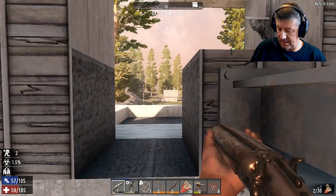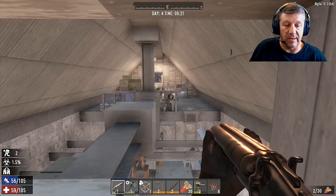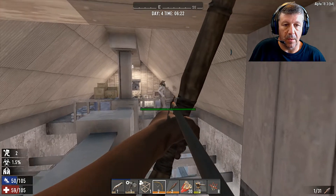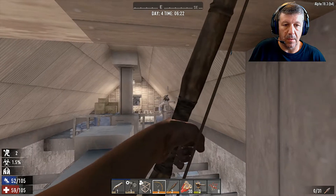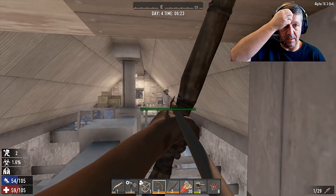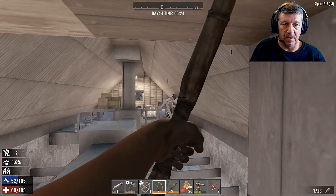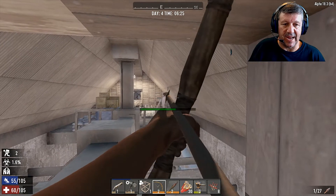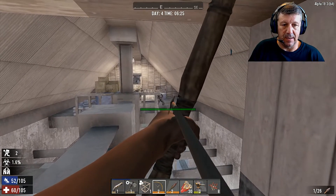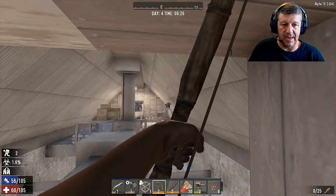Someone's bashing something. He's over there - he's trying to break out the wall that way. That's how he wants to come and get me, the bugger. He wants to come out that way.